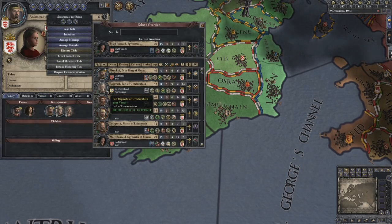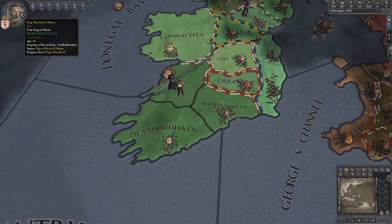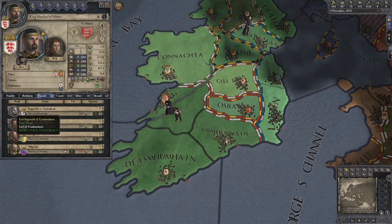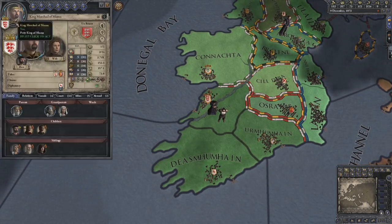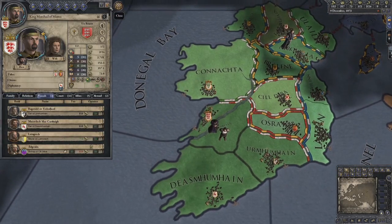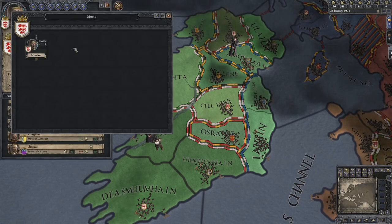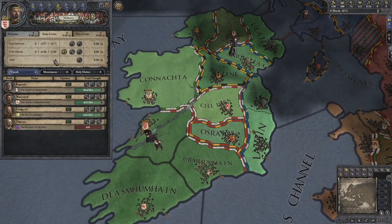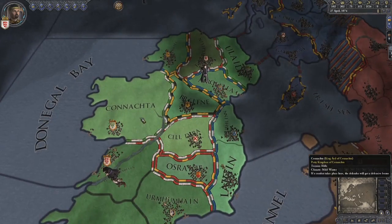He's going to decide to reject our offer or something. We'll choose him again so we can get even more relations. Each person can only have two wards that they can educate - you can see right there. So that should have increased our military quite a lot - not too much actually.